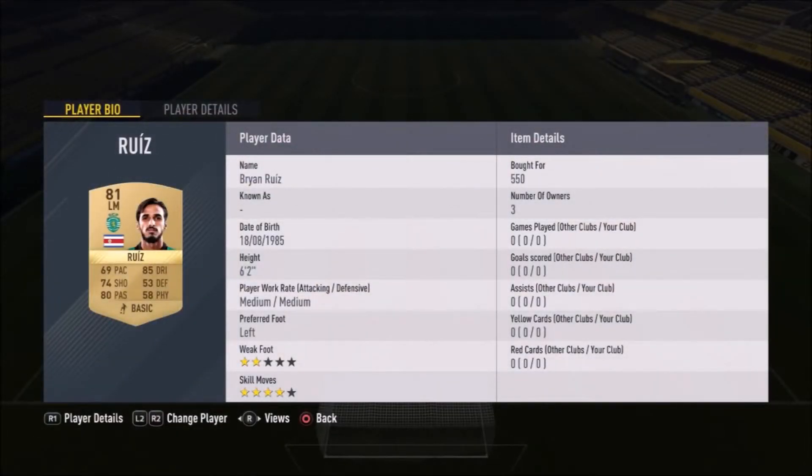The first player in midfield is left mid Brian Ruiz — only 550 coins for an 81-rated non-rare gold card. His medium work rates mean he'll be up in both attack and defense. He's a very good player for that price with four-star skill moves, though only two-star weak foot.